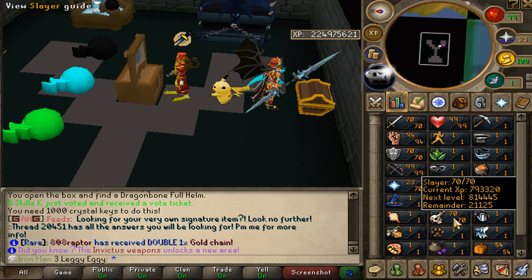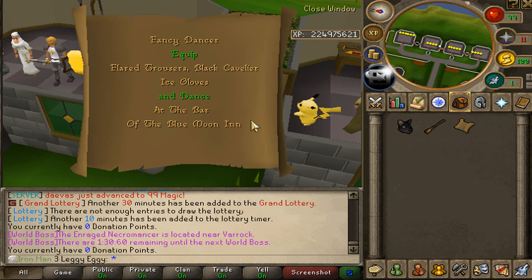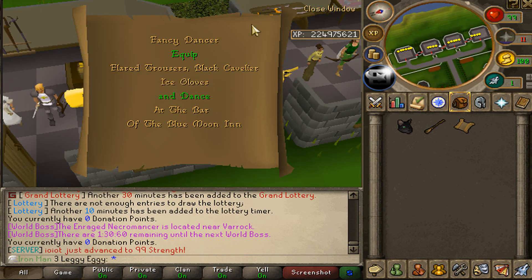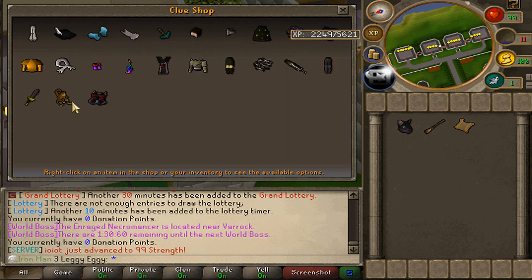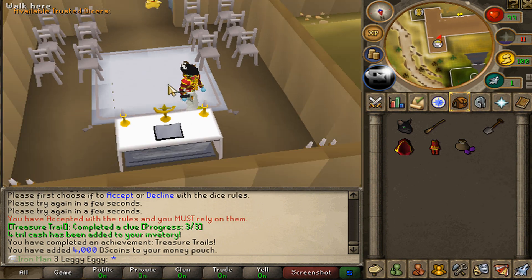There's our new best one-slot melee setup, and after maybe an hour or so of slayer, I've actually ended at level 70. I also just realized I have a clue scroll sitting in my bank. I have to equip flared trousers, a black cavalier, ice gloves, and then dance in Verox. If you guys don't know, you can just talk to Sirach Magus and he will give you any of the clue scroll items. 4,000 DS coins — that's actually kind of shit.